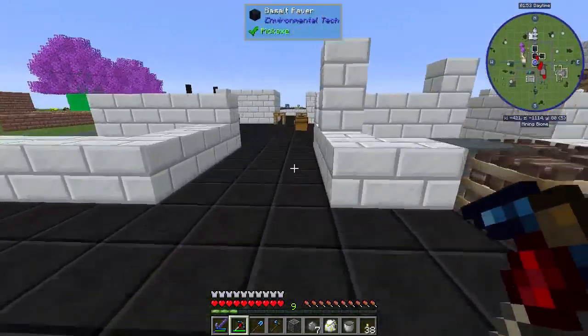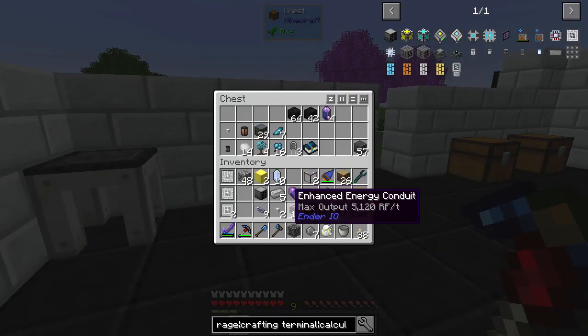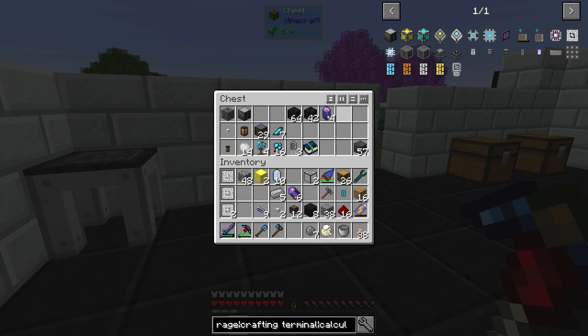So I'm going to go ahead and break that for right now — like I said, I'm going to move this stuff. I just kind of want to demonstrate that I can do it. I don't think we're going to need the fluix crystals — we might though.